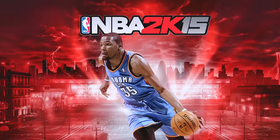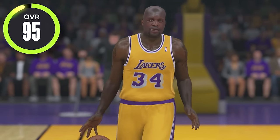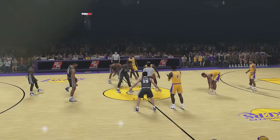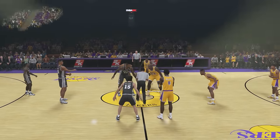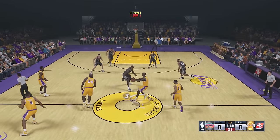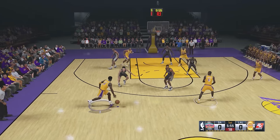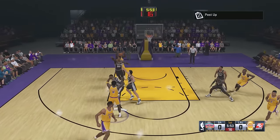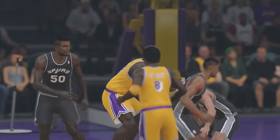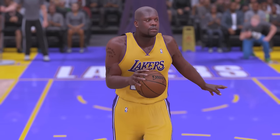Next up we got NBA 2K15 and Shaq's at 95 overall with a dunk rating of 75. We're officially on Xbox One and the graphics have improved a ton. Can Shaq dunk on the Spurs right here? I believe D-Rob is guarding him. Post up right here, pass out to Shaq in the post — and that's a great pass from Kobe. What a dunk from Shaq!